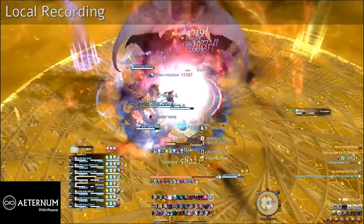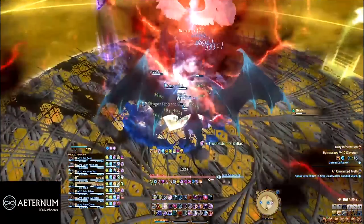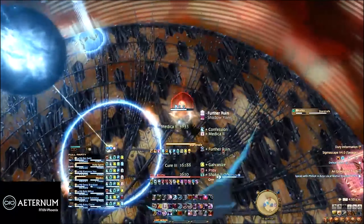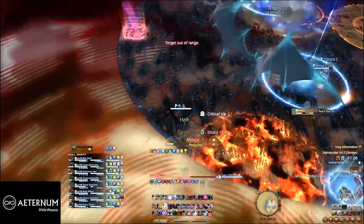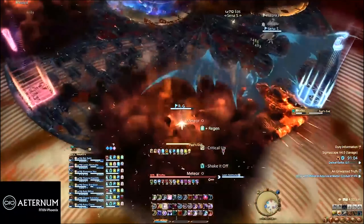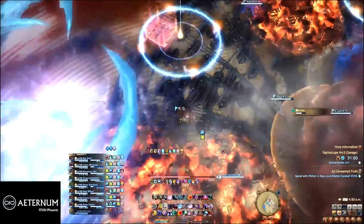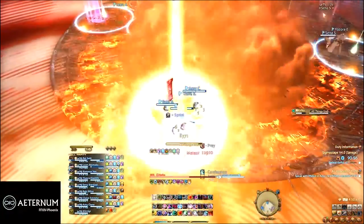In order to process what's going on in the fights, especially when seeing a mechanic for the first time, record your attempts and replay them to be able to dissect the mechanics without having to pull again. While the game is quite clear with most of its mechanics, they usually overlap with each other where you may not see the safe spot without first checking it from a replay. Recording your attempts also allows you to gather different versions of the same mechanic, as many more complex mechanics tend to flip or rotate based on a cardinal or intercardinal — for example the Grand Octet in Unending Coil of Bahamut.